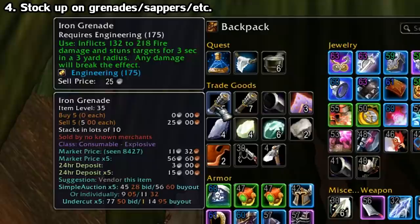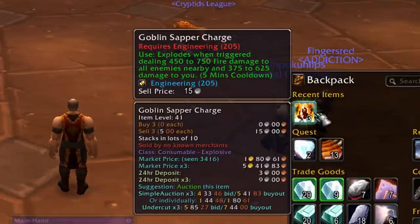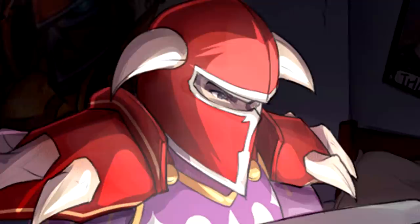Also just stock up on the expendable stuff. Iron grenades are your cheapest option, and thorium gives you a bit more bang but costs a lot more. Goblin Sapper Charges are a must for large-scale open-world PvP or just some burst in general.